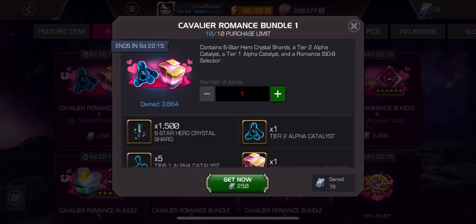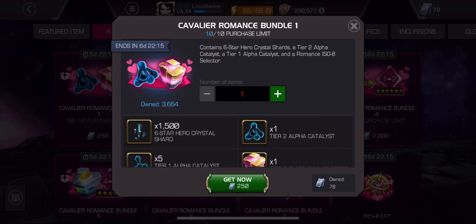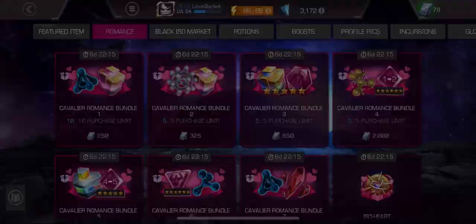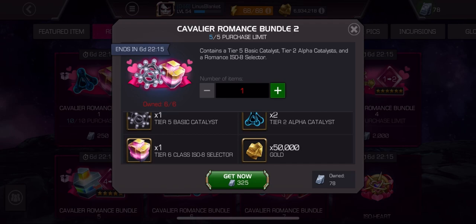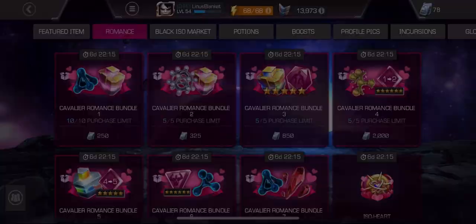So if you're Cavalier, really what you're focused on is tier five class catalyst selectors. And so this first one is not really going to do the trick. Now the second one — tier five basic and tier two alpha — this feels like Cavalier offers from three years ago. Very underwhelming. Both of these do not get passing grades.